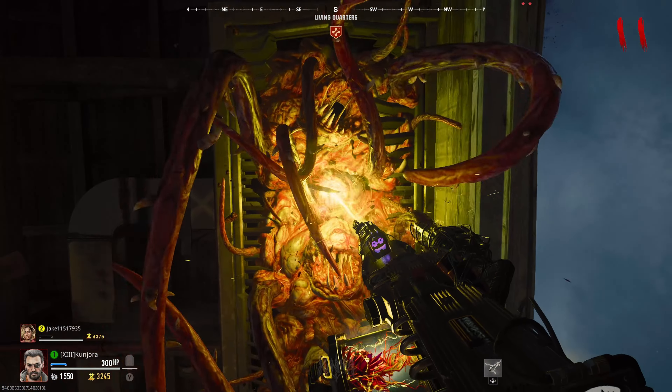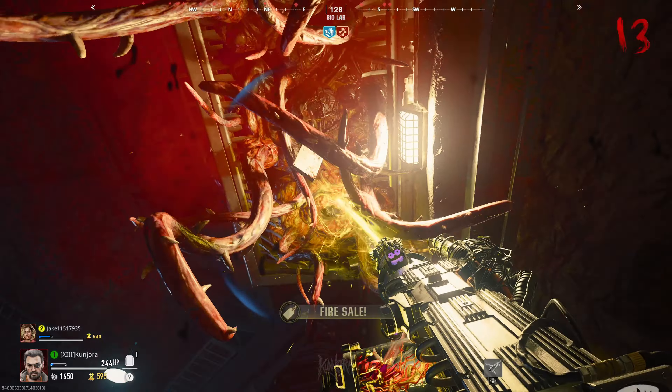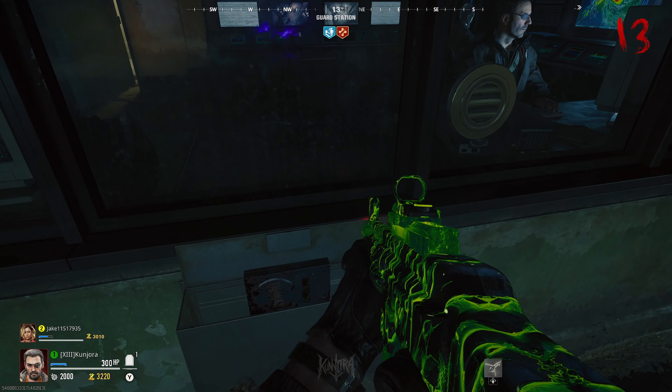You'll need to find a hard drive from a tentacle trap by stroking it quite literally with the beam smasher until it drops it. It will only be in one of these traps — one is located in the juggernaut room and there are two in the underground facility. Grab the hard drive and deliver it to Peck in the guard station near spawn.